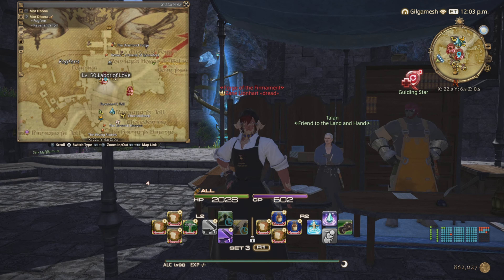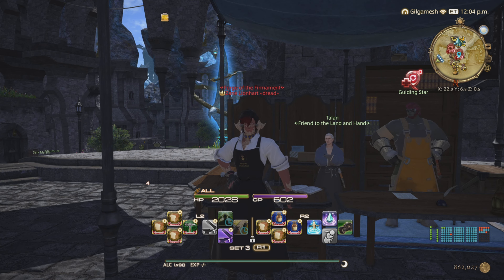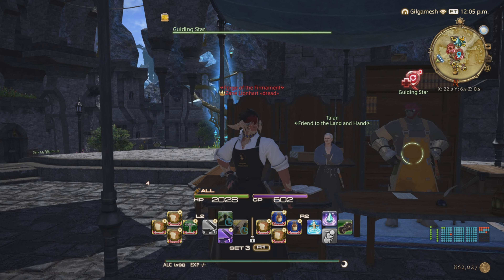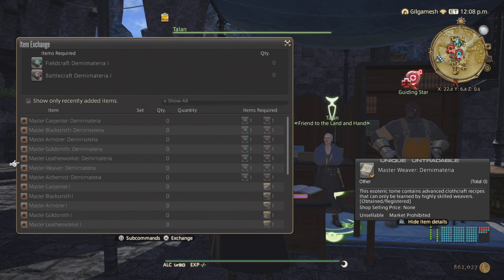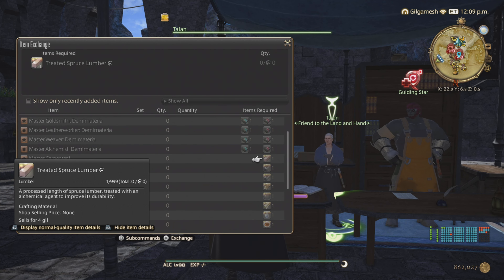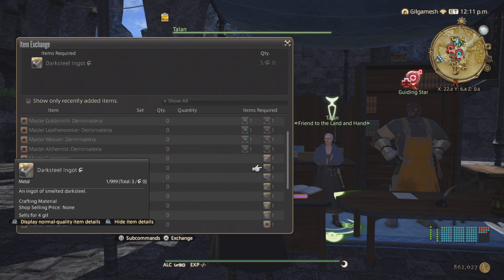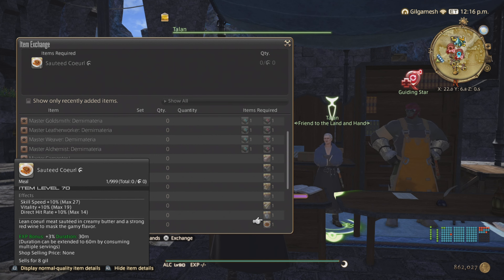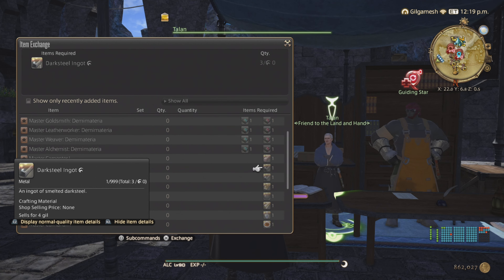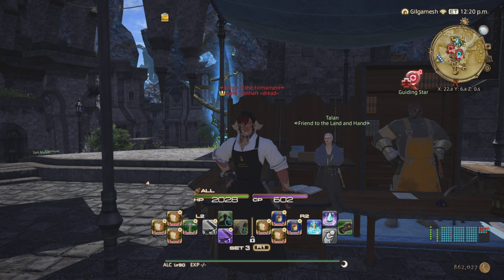Here we are in Mor Dhona at the marketplace. First you need to have a level 50 or higher main hand tool with your crafters, then talk to Guiding Star. After that, Talan becomes available. Under Master Crafting Tomes you'll find number one. You must craft a two-star level 50 item: treated spruce lumber for carpenter, dark steel for armor and blacksmith, rose gold ingot for goldsmith, hard hippogriff leather for leatherworker, vanya silk for weaver, growth formula delta concentrate for alchemist, and sautéed coeurl for culinarian. You can buy these off the market board, but they're pretty easy to make. That is where you'll get master book number one.